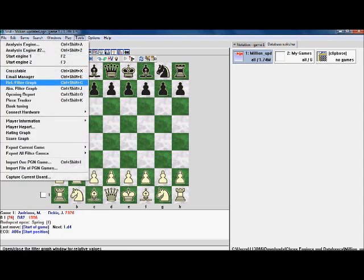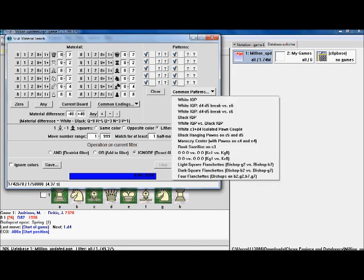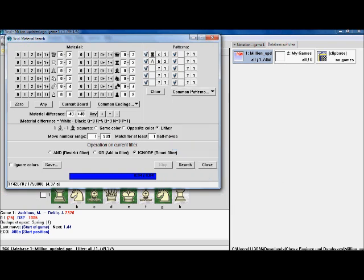If we do another search — I'm really learning with you guys — let's make it zero as well. Instead of just being materialistic, let's look for a rook sacrifice on c3. That should be an interesting search. It's going to take a bit longer because this is a more in-depth search, but it can even search for themes, which is a really cool thing.